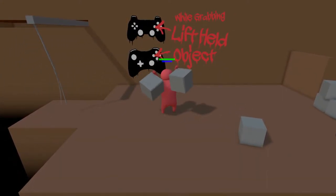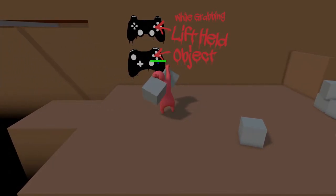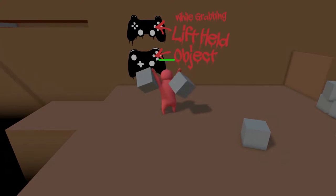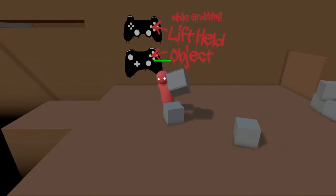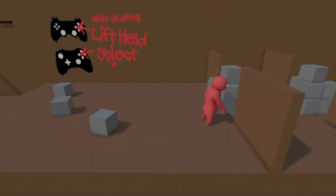Another thing they added was a stamina bar. It's a little bit glitchy right now — when it drains all the way it doesn't always make you drop anything. I'm holding two boxes and it's kind of buggy, but it is functional. If you're hanging on the side of a building for a long time you're going to drop, and that's good enough for me.